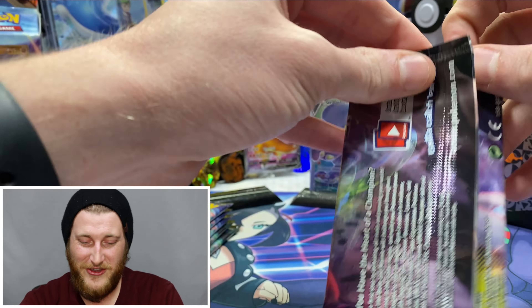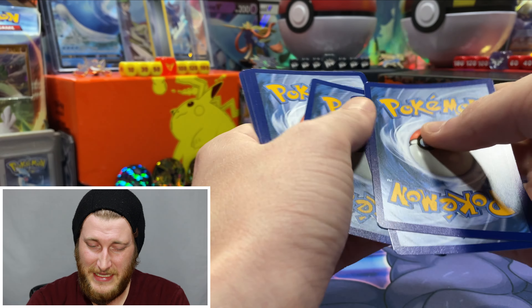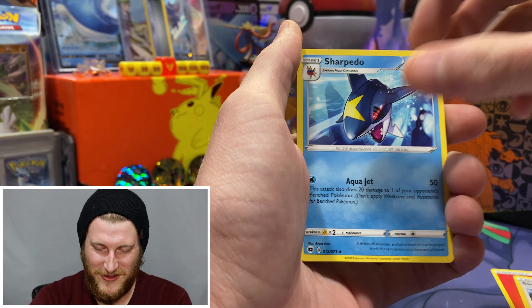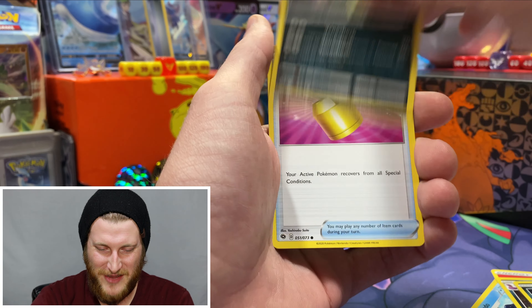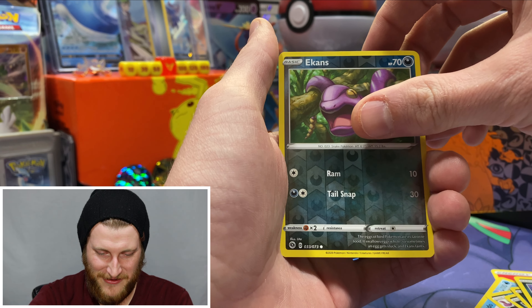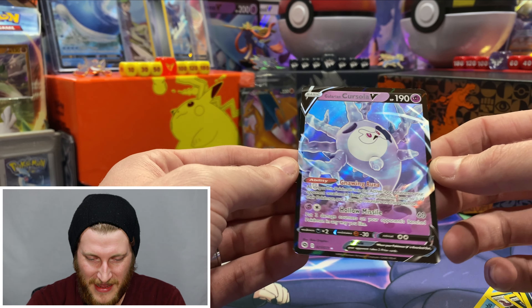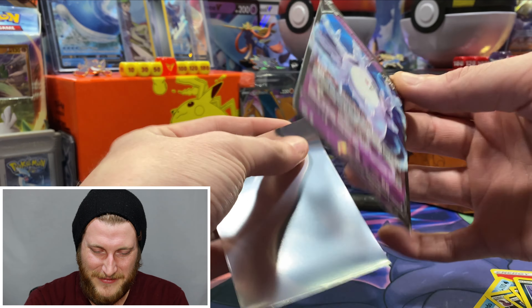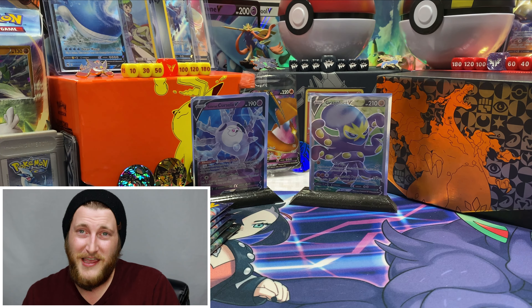We're about halfway through the box. So far we did have a nice big pull in the Galarian Obstagoon pack. I've got five packs left with a good feeling about them. We got a fire energy, Sonia, Sharpedo, Arbok, Galarian Zigzagoon, Trubbish, Full Heal, Sizzlipede, Purrloin, a reverse Ekans, and — a Galarian Cursola V! I think I needed this one. I already pulled the full art but I still needed this one. Amazing pull — let's get that sleeved up.